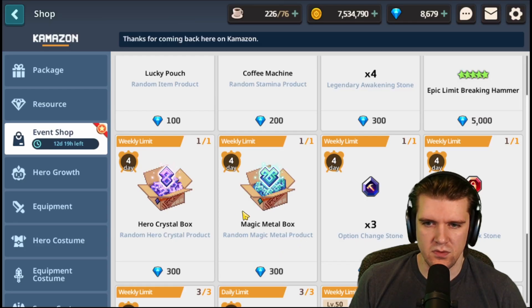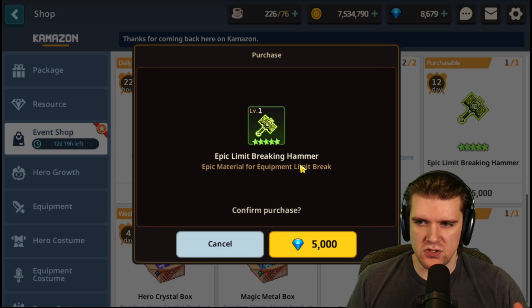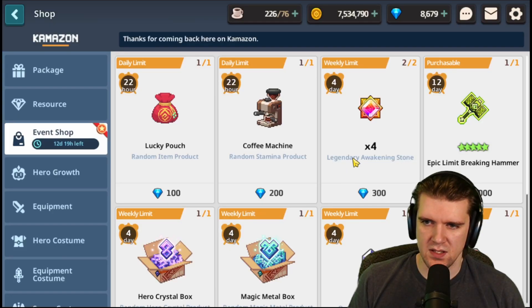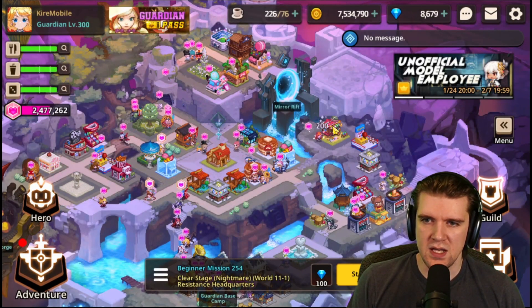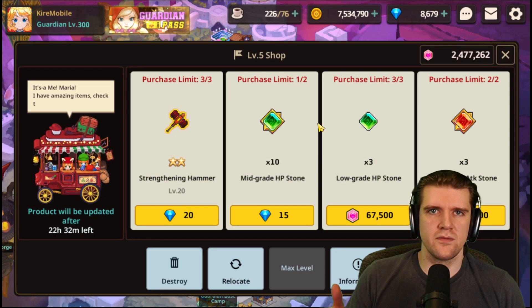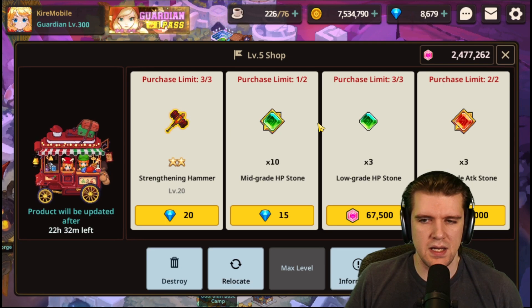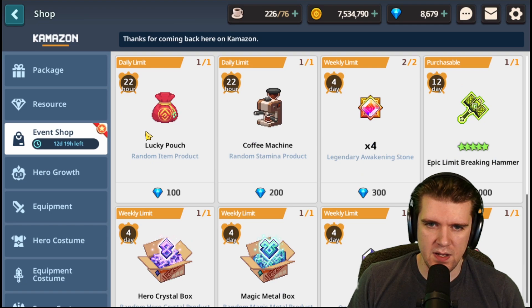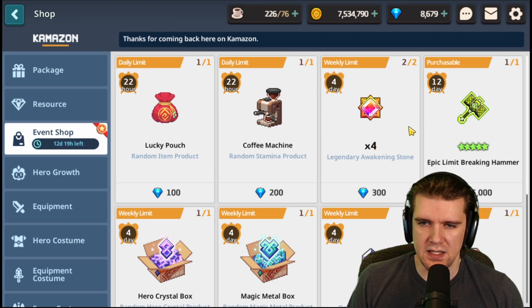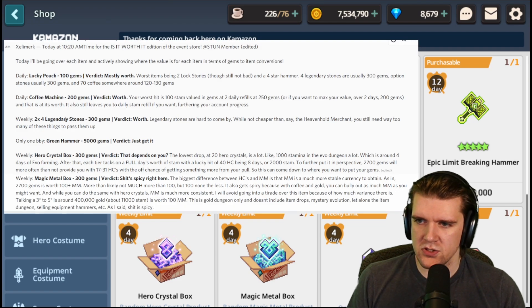300 gems gets you a chance at different ranges of hero crystals, another one gets you a different range of magic metals, and this one gets you an epic lumen bringing hammer which is fantastic. Legendary awakening stones appear in the other shop periodically and I always snap them up — 400 gems for four legendary awakening stones. Having them in this shop too is more the merrier; I really like getting these.